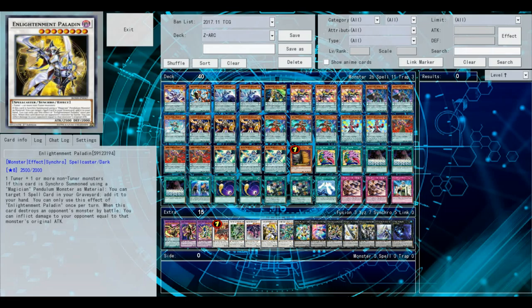Next up is Lightning Paladin. Not only do you get to recycle spell cards, you can also inflict damage to your opponent equal to a monster's original attack when it destroys a monster by battle, which is really, really good.